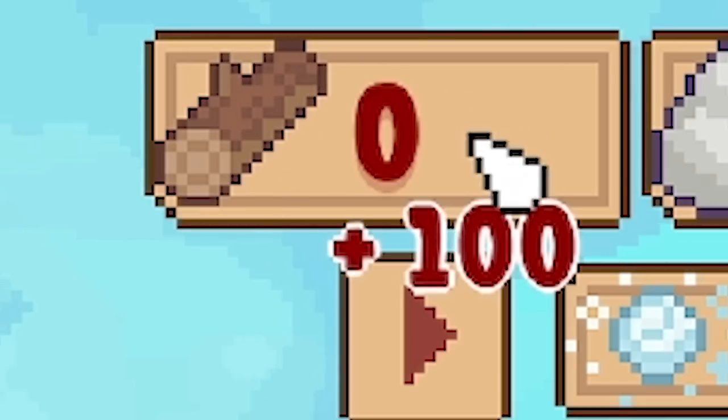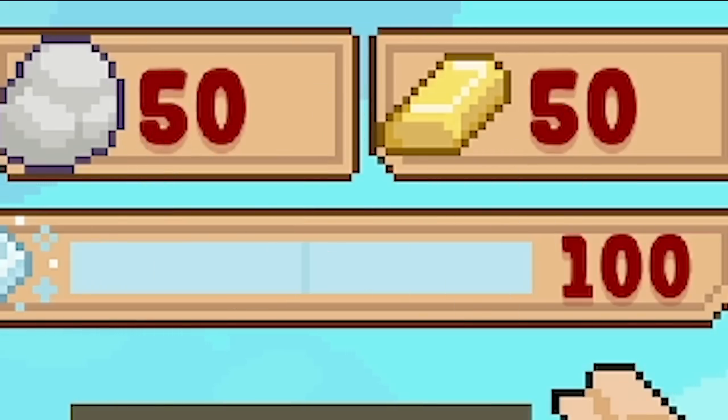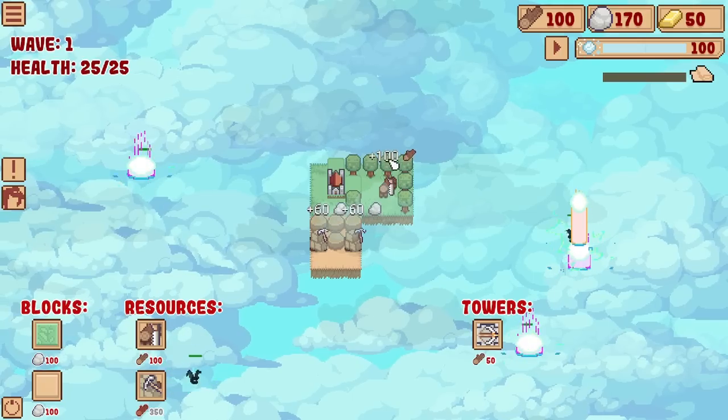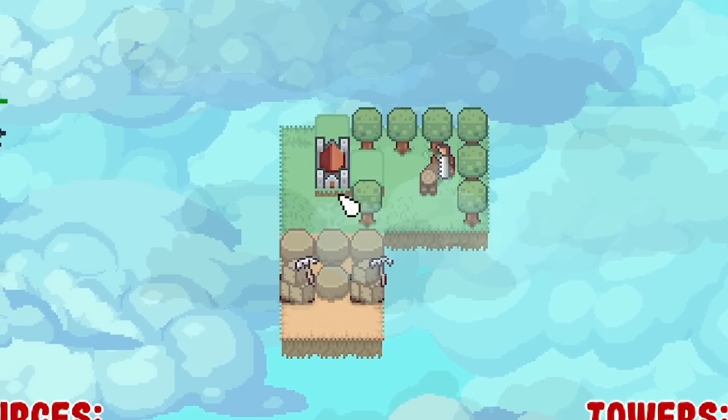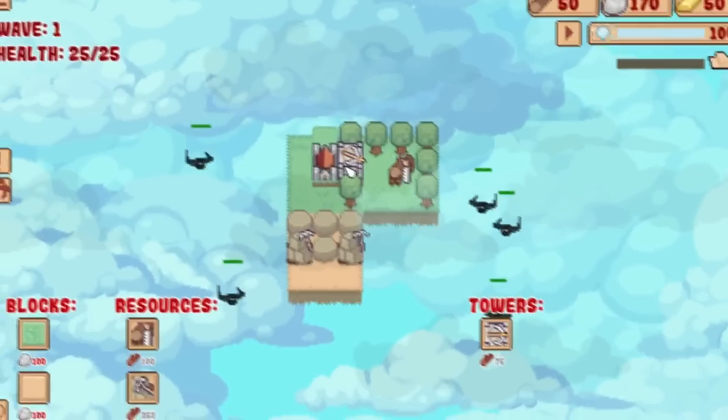That is all of our wood gone, we've only got 50 stone remaining. We've got 50 gold which you can't spend on anything yet. So we'll start the next wave - we get plus 100 logs, plus 50 of those. And then I've just realized I forgot to build defenses. I forgot to build defenses.